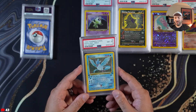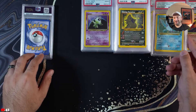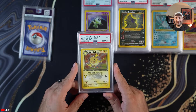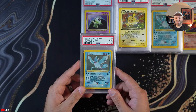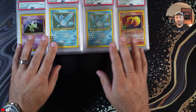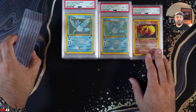I'm gonna get blasted for this, but I honestly don't like Arita's artwork — I honestly don't. I don't even like the Charizard. PSA 9 Dark Raichu, and then last but not least we have Articuno holo from Fossil. So those are the nines, the eights, the sevens, and then these are the tens we ended up getting.